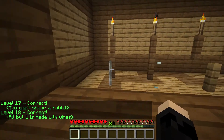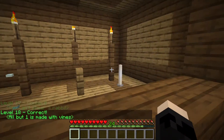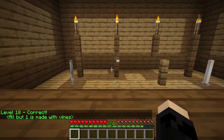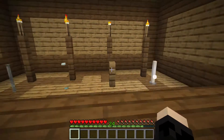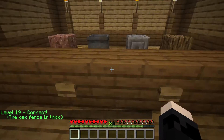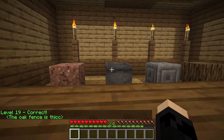Mossy cobble — this one right here doesn't have any mossy on it. Now we've got iron bars, glass, fence, and iron. I'm gonna say the heights are what's different — yeah, the fence has a higher height. The oak fence is thick too apparently.